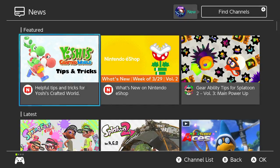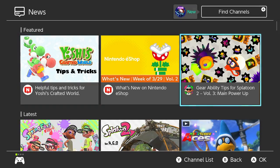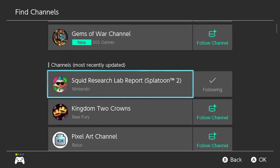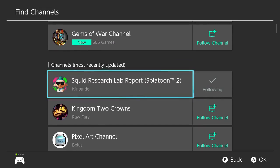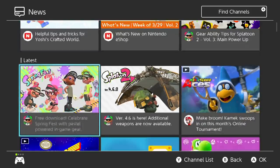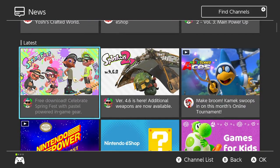First you're going to have to go to the news feed. Before you even start this, make sure you're following the Squid Research Lab. The one we're following is the American Territory one, so make sure you choose the correct territory that your Switch is connected to. Then you should notice in your news feed the Springfest panel — free download, celebrate Springfest with Pacific Power in-game gear.